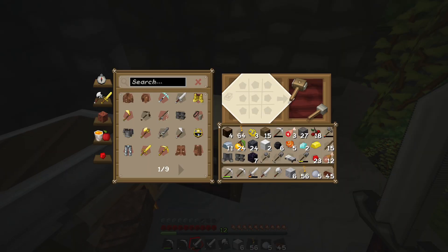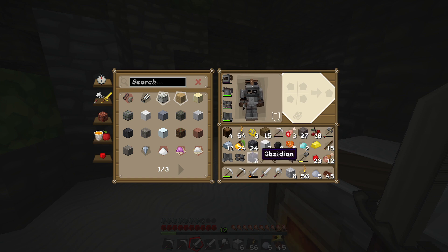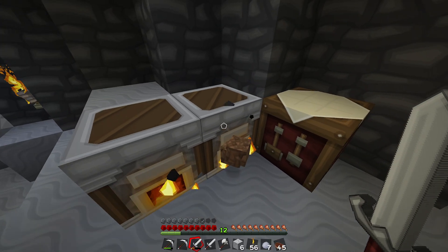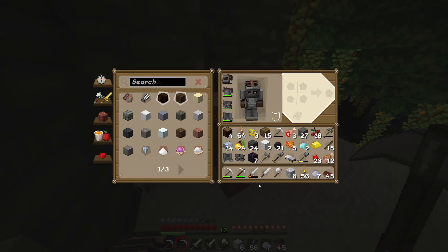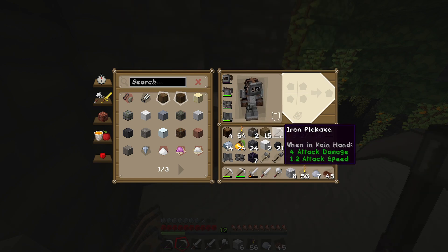All right, what don't we have on right now? Oh, we're sitting pretty good. So what I can do is break all this, we're gonna pick it all up. Let's get rid of the gold, don't really need it. Don't need that furnaces.